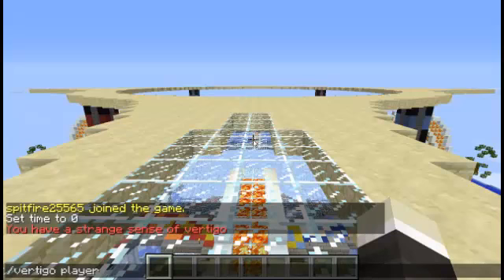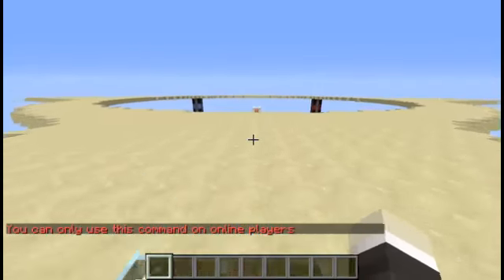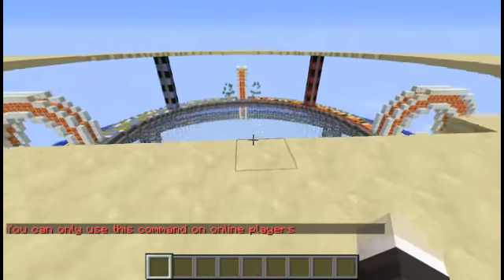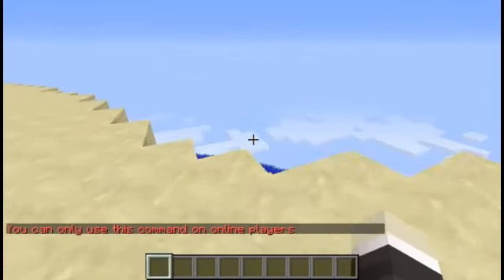You can also do this on other players by doing slash vertigo space player space, and then the player's name. So my friend MrVertigo27 actually showed me this plugin, so we'll go ahead and put in his name. Once we hit enter, you'll actually see that he's not in game, so it will throw an error saying that you can only use this on online players.